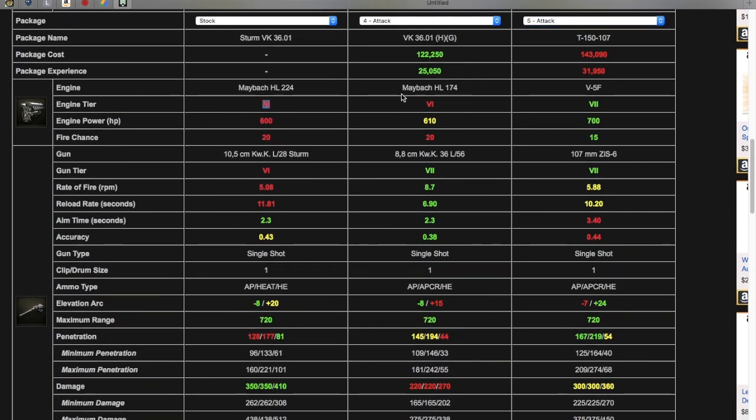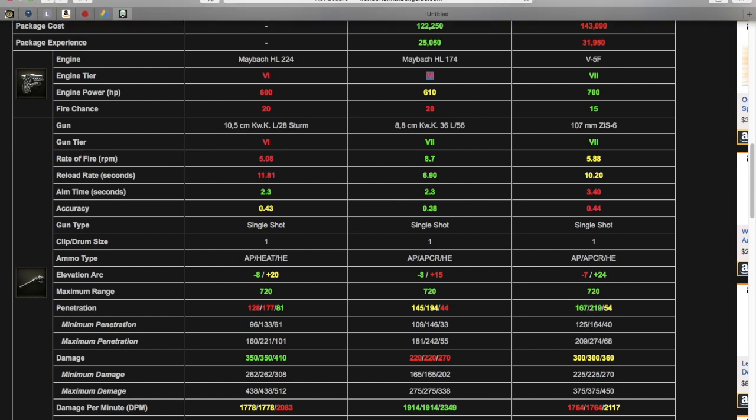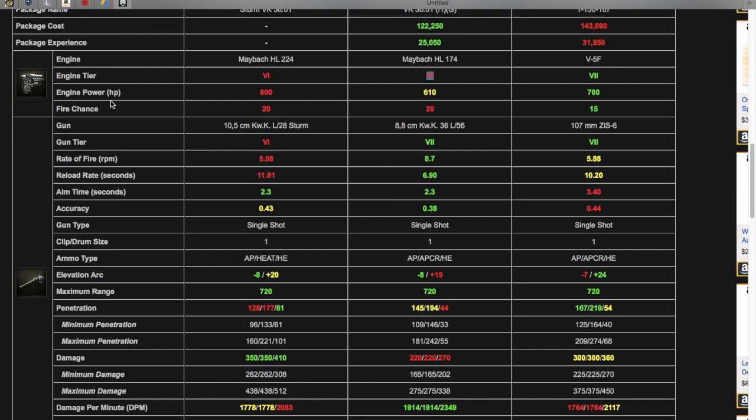The Sturm and the VK both get a tier 6 engine. Engine power is a measly 600 on the Sturm — not as good as the T-150 at 700. Fire chance is the worst on the Sturm and the VK.